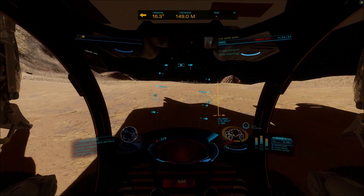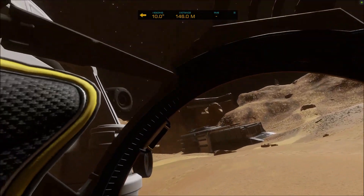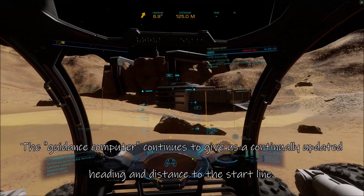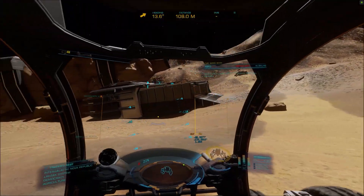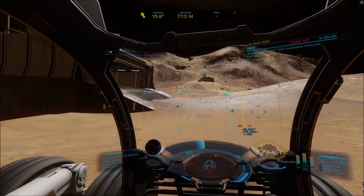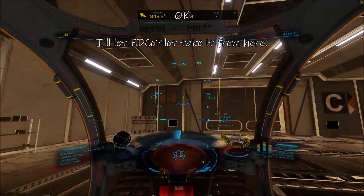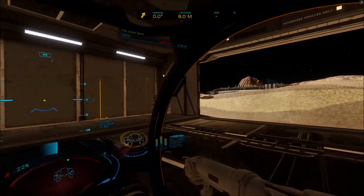Commander. Ship dismissed. We're now in position to begin the time trial. Make sure the distance on the guidance computer shows 50 meters or less, then put on your handbrake.